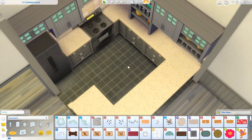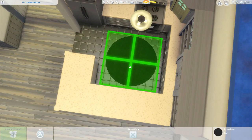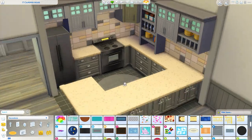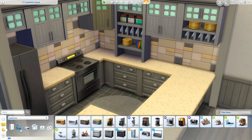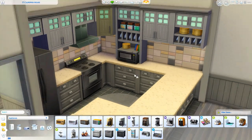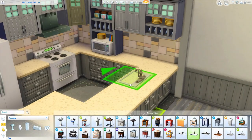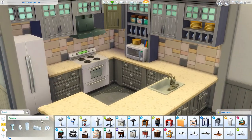The name of this apartment is 'Adorable Apartment' because it's just adorable. It's very small, one bedroom, and I imagine it's decorated for a single female sim — that's why it's adorable. It just gave me that vibe, and I think it's so freaking cute.